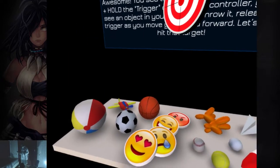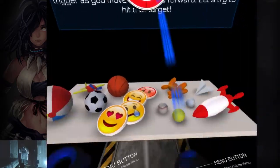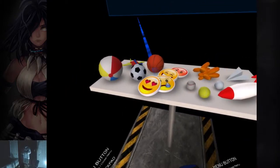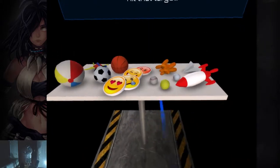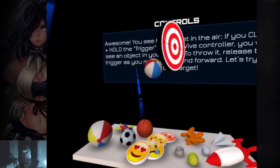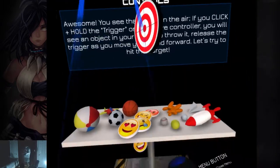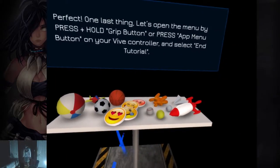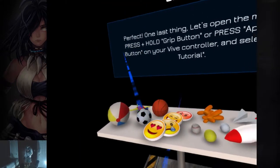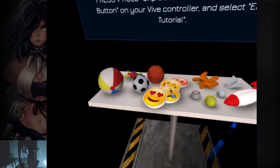Oh God, what's that? You see that target in the air? If you click and hold the trigger on your Vive controller, you will see an object in your hand. To throw it, release the trigger as you move your hand forward. Let's try to hit that target. Fuck it, I guess throwing it that way is the only way I can hit anything. Or not — maybe I'm just that terrible. They had pity on me. By pressing the grip button on your Vive controller and selecting the tutorial...